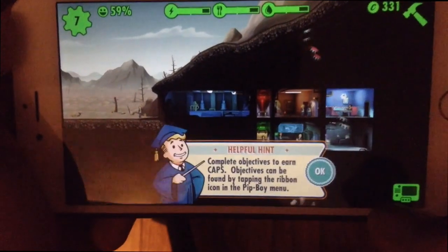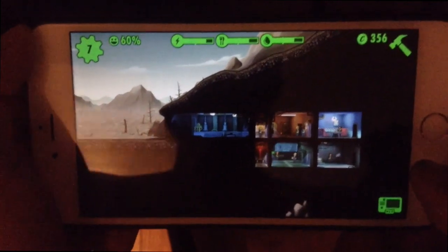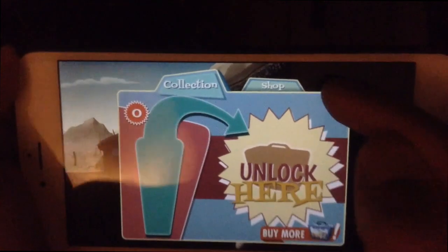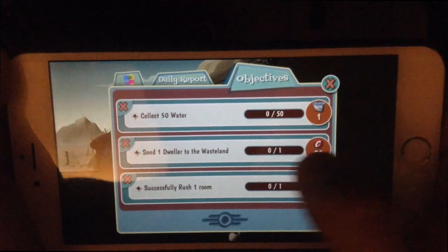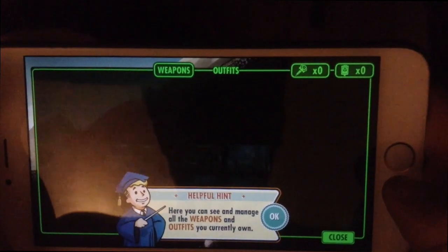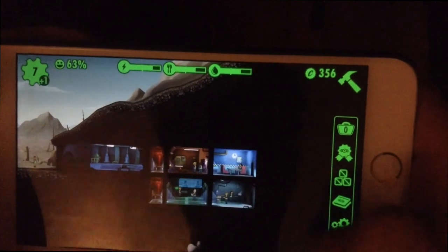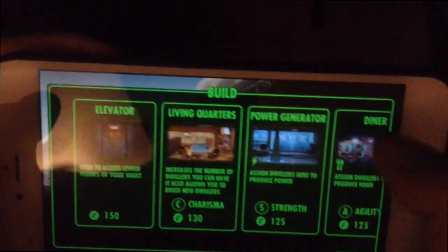So as you can see, let's check what this says — okay, that's where you can buy stuff. I have zero lunchboxes; they talked about that — you gain lunchboxes and then unlock random loot. Here are the objectives: collect 50 water, send one dweller to the wasteland, daily report. This little thing here lets you see and manage all the weapons and outfits, which I don't have any yet. Upgrade your production rooms to produce more resources. Each room has a timer — this one has a minute 20 left and then I get 8 water; this one gives me energy and food.